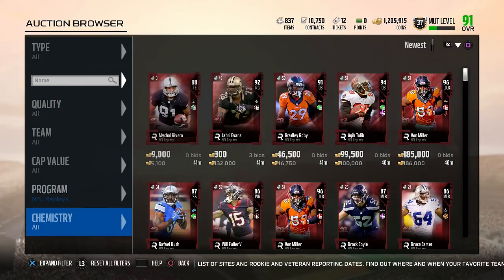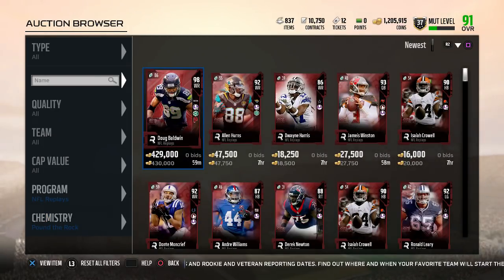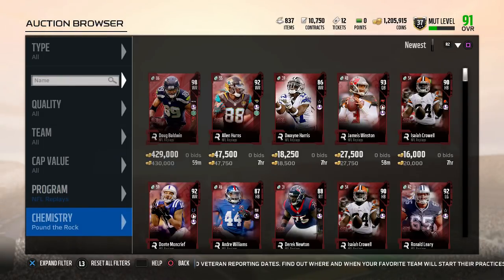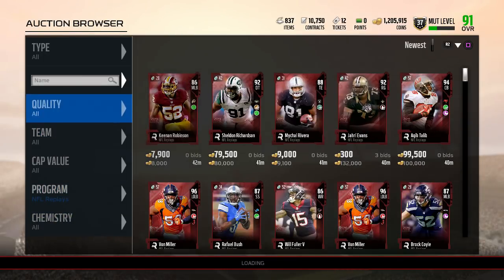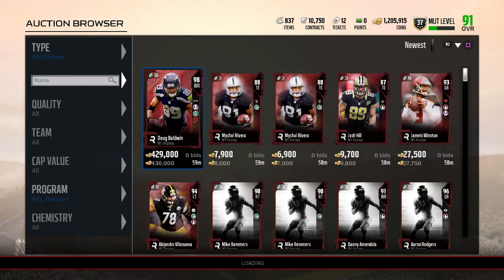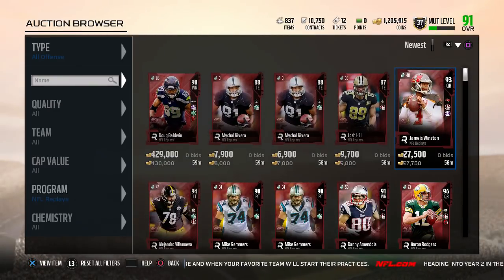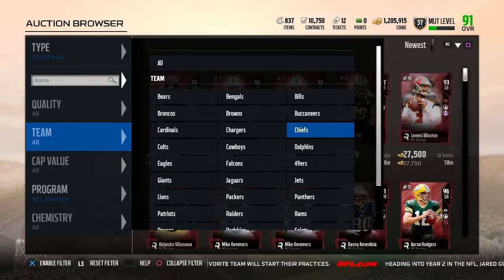For most of my filters I go through chemistries, but I don't suggest it — I don't suggest going through chemistries. If you have to, you can, but what I'm telling y'all to do is go through all offense, all defense. The first card we see is this Jameis Winston right here — looks pretty cheap. Let me see if he's that cheap.